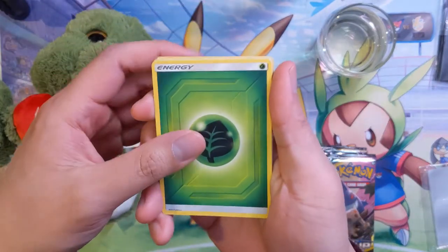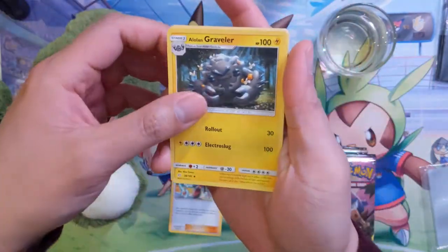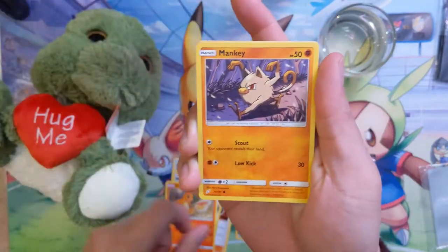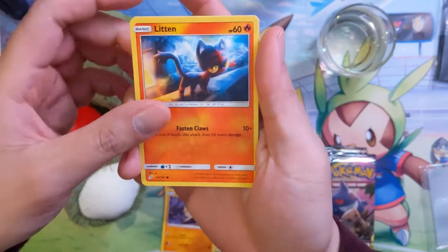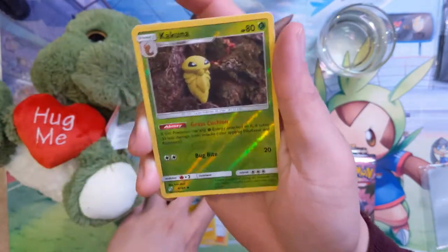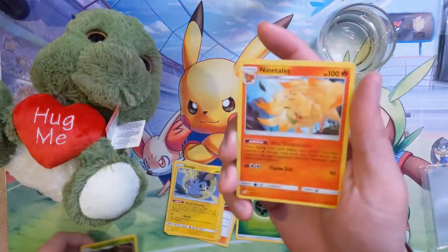For the first pack we have a grass energy, Sabrina's Suggestion, Alolan Graveler, Nita, Klefky, Charmander, Mankey, Lentima, and Emolga — reverse Cocoon, pretty cool — and then a Ninetales regular rare.